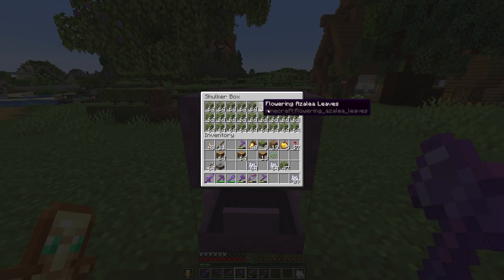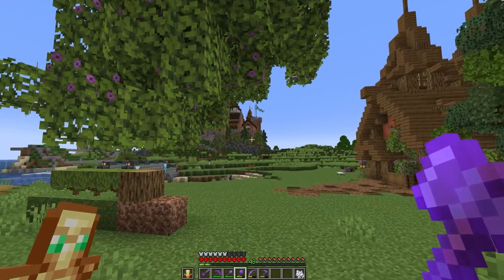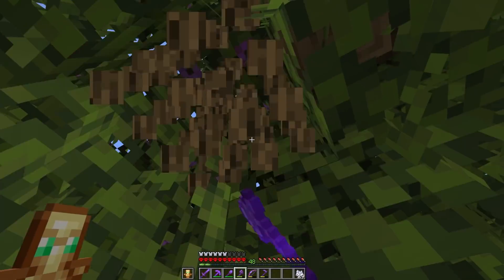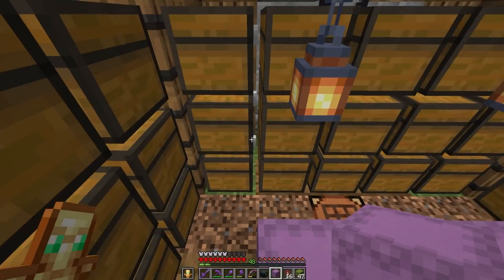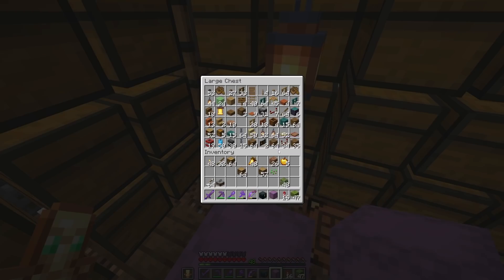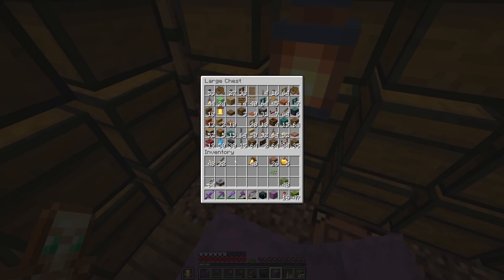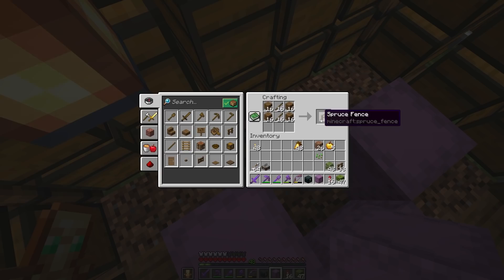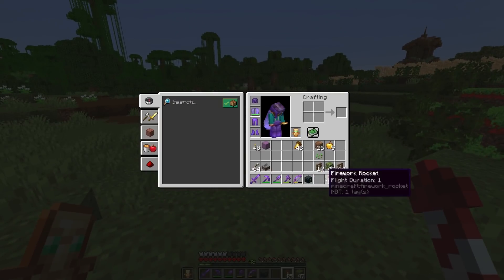A bit of a change of plans - I now have an entire shulker box filled with azalea leaves, bringing us up to five and a half stacks of flowering azalea. I think we're gonna add in a few of the regular azaleas in there too so it looks like maybe not all of the fruit is fully grown, adding some extra variation. We also got a very good amount of oak logs back here, and now we need to make a bunch of spruce fences.